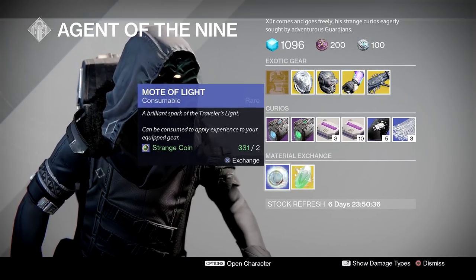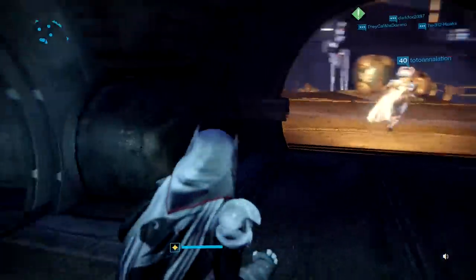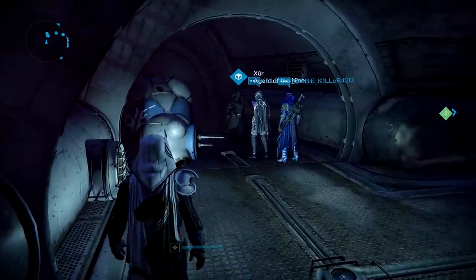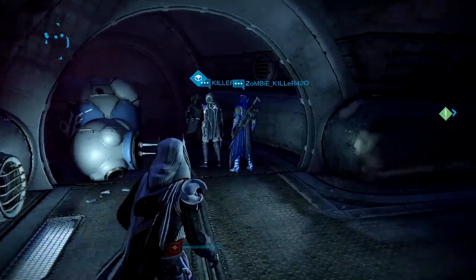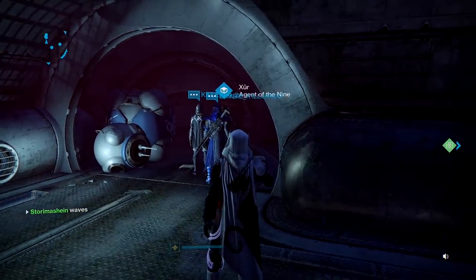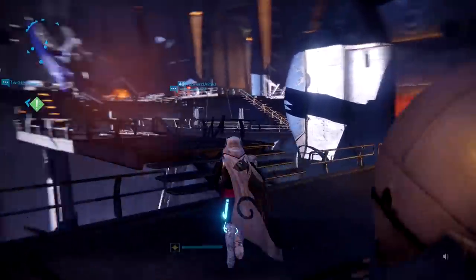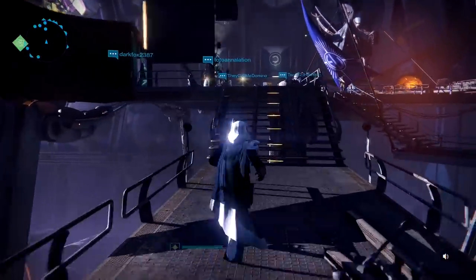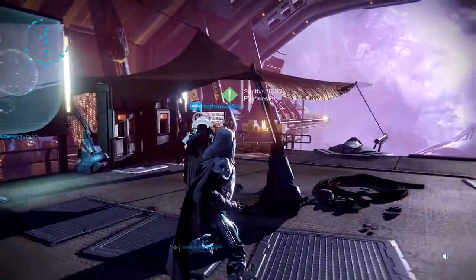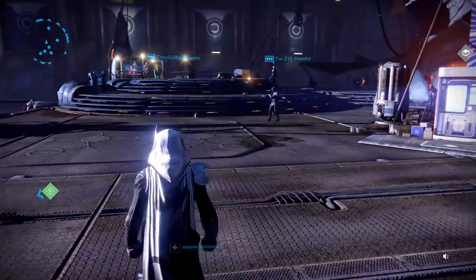There are also material exchanges this week — Motes of Light and exotic shards available as always. That wraps up Xur and his inventory this week. He's in the Reef, just moping there with minimal interest. I've been Story Machine — I hope you've enjoyed the video. If you did, slap the thumbs up. It's Trials tonight, so let's keep up our tradition of guessing the Trials map — drop it in the comment section. See you next week!